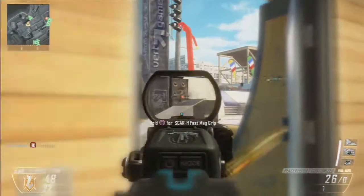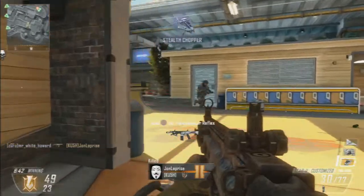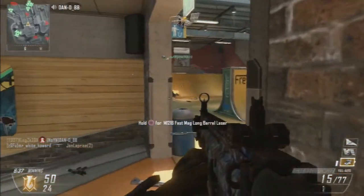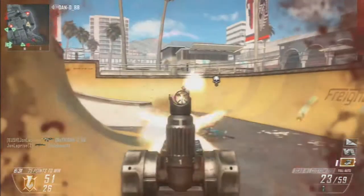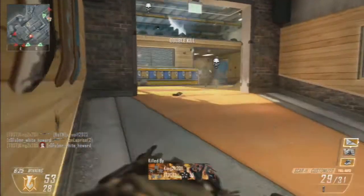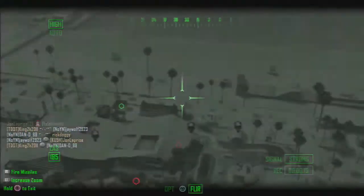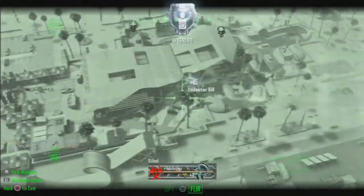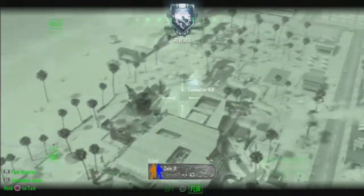Next map we're looking at is Mirage. It's sort of a desert-type map — pretty much just a desert with a couple of buildings, like a building in the middle. When I played Domination on this map, I found that A and C flags are very close together, so you're going to have to watch that. As soon as you cap the A flag, there might already be people with an assault rifle or a sniper aiming down sights toward where you're going to be in about two seconds. Just be careful of that, because the spawn points are quite close to each other, and B is on the other side of the map.